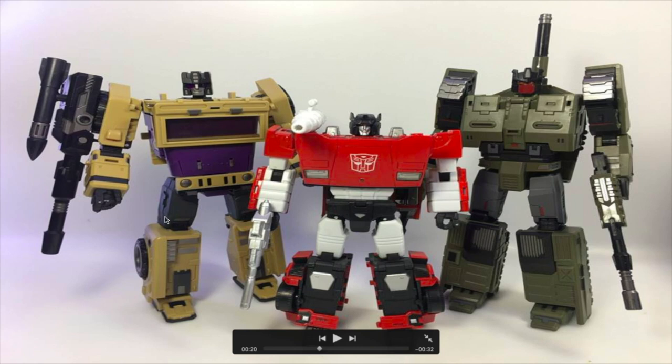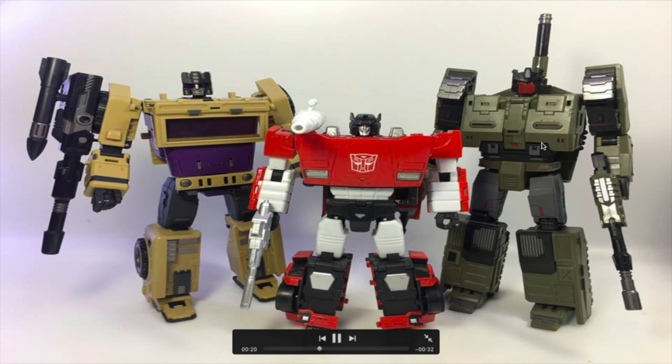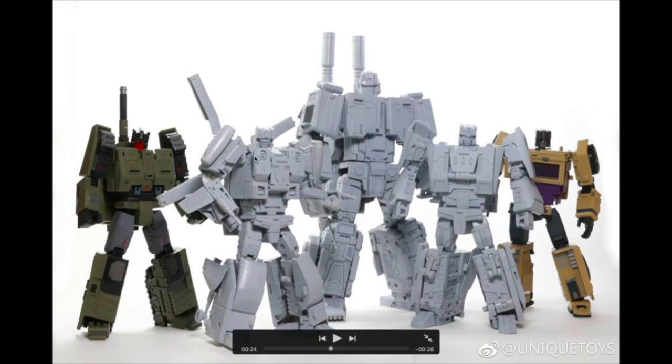If Hound gets made, he'll be about the same size as MP Sideswipe, which means he'll be smaller than Swindle. Swindle is usually the smallest Combaticon, but looking at these two they're about the same size. There are physical limitations in real life — the limbs for Bruticus should be about the same height, so that forces Swindle to be a little taller than he should be. In the cartoons Brawl, Vortex, Blastoff and Onslaught are approximately the same size, but Swindle is the smallest. Here the four limbs are about the same size just like the G1 toy, with Onslaught being the biggest.